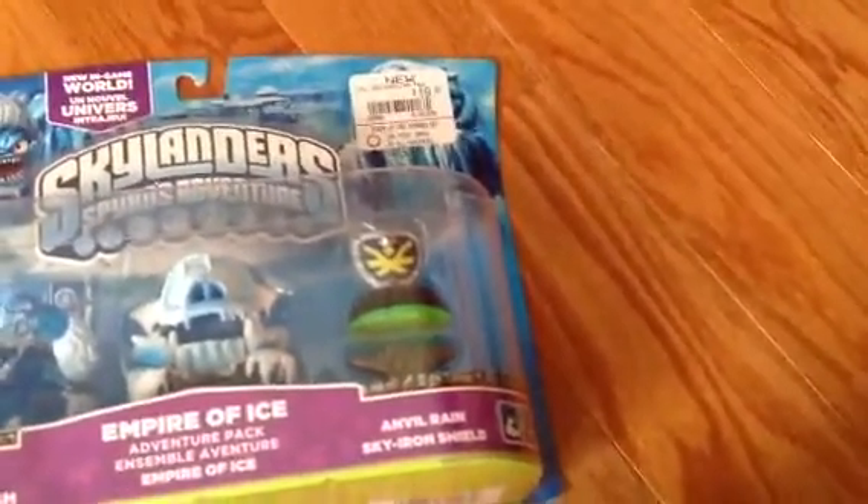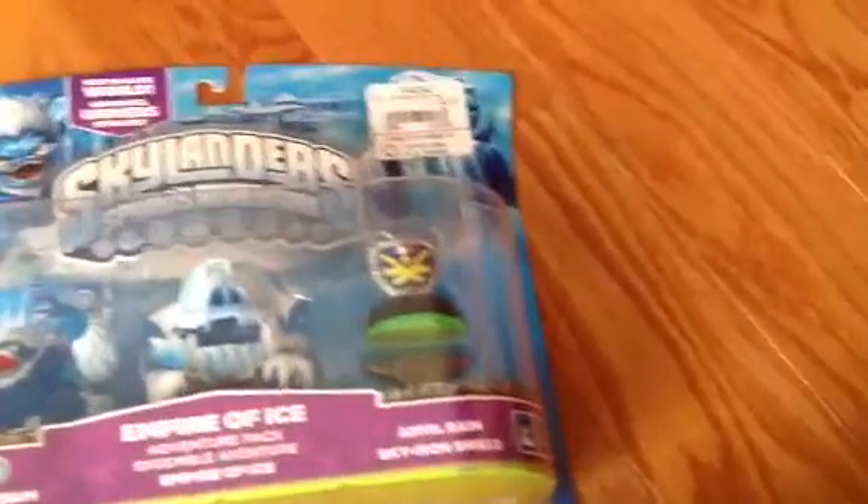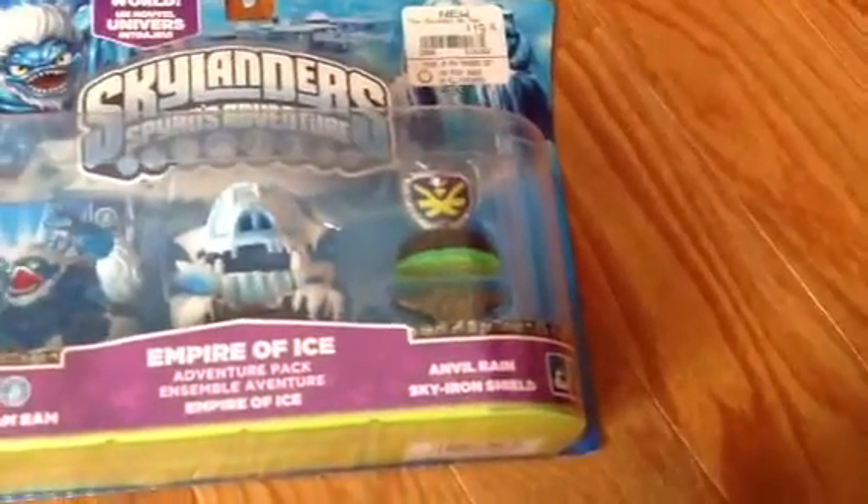Hello, I am doing an unboxing video, actually, on my new Skylanders. Alright, let's see what we got in here: the Emperor of Ice, Slam Bam, the Anvil Van, and Skyland Shield.